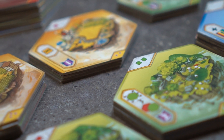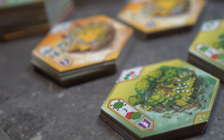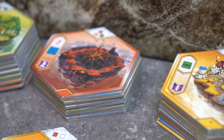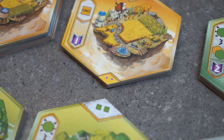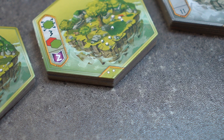First, we will sort all the region tiles. Each tile is labeled with a series of colored stars at the bottom. We will separate all the tiles based on the number of stars present and on the hue of the stars. Separate the tiles into the following: three black stars, two black stars, and one black star; three violet stars, two violet stars, and one violet star; and three white stars, two white stars, and one white star.